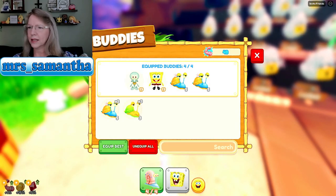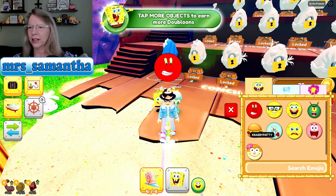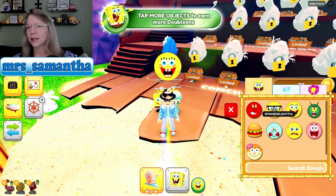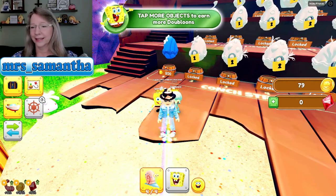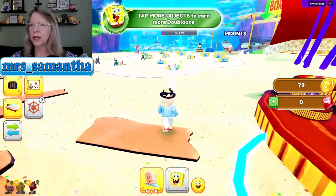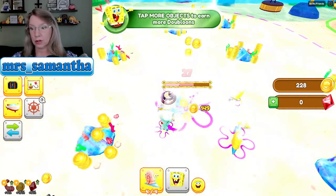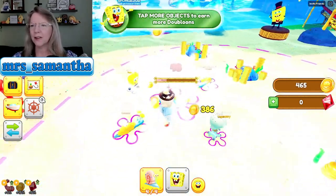All right, what do we got? Equip best. Oh, Squidward is better than Bunchbomb? I don't think so. What does this do? Get a morph unlock — you can unlock morphs! I'm angry... that's so cute. SpongeBob light — delightful. I'm delightful. It morphs, that's so cute. What are these? They're empty. Cool. Let's go get some more doubloons — we need more doubloons. Tap, tap, tap. I guess Squidward was better, because holy mackerel. Look how fast I'm beating these down.